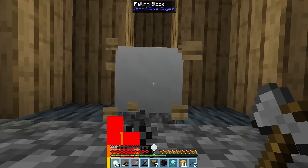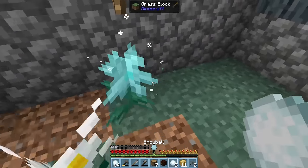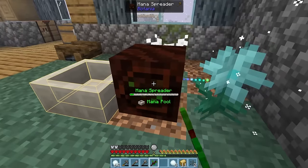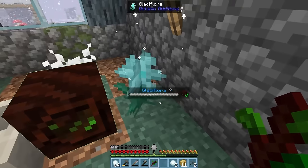If we make a tactical hole in our ceiling, we can pop down our glacey flora in the snowfall. Then our mana pool with our mana spreader hooked into it, and that's gonna generate mana from the snow and turn it into usable mana in our pool.